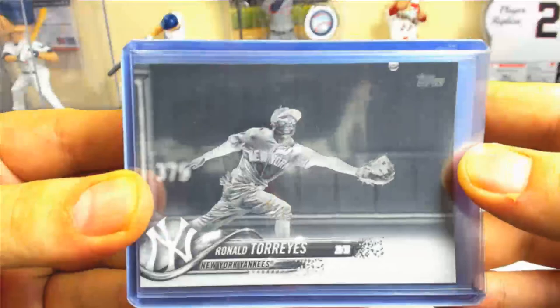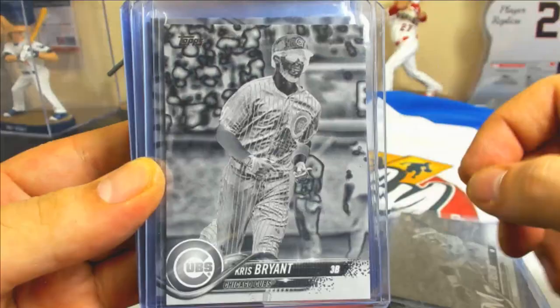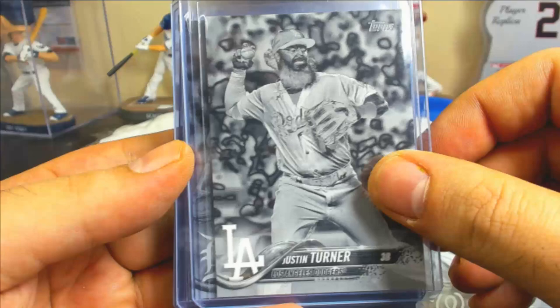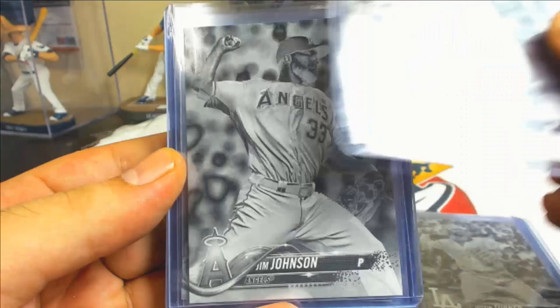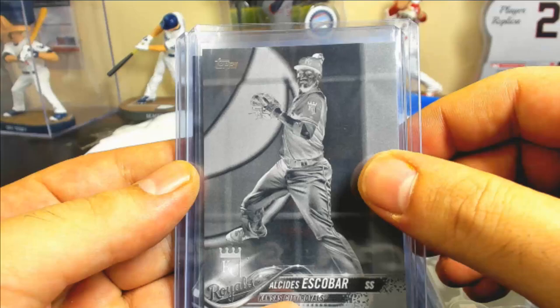Black-and-white negatives: Ronald Torres, Elias, Tyler Anderson, Jesus Aguilar, Chris Bryant, JT Riddle, Carson Fulmer, Yu Darvish, Brandon Kinsler, Justin Turner, Matthew Boyd, Jim Johnson, Jeremy Hellickson, Charlie Blackman, Matt Holliday, Vince Velasquez, Alcides Escobar, David Price, Lance McCullers.